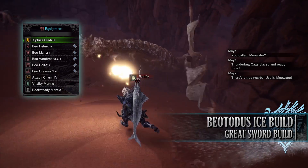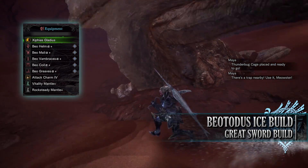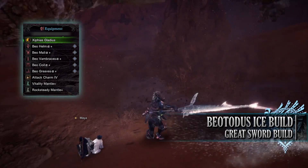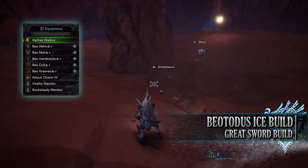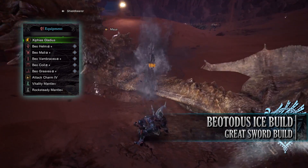For this you'll need the entire Bear Todas set which includes the Bear Helm Alpha, Mail Alpha, Vambraces Alpha, Coil Alpha and Greaves Alpha. I'm also using an Attack Charm 4, which will be an Attack Charm 3 if you're going through Monster Hunter World Iceborne's story for the first time, and for my weapon I'm using the Ziphyus Igladius, which is the Frozen Kingfish Greatsword found from the event quest Trophy Fishing.